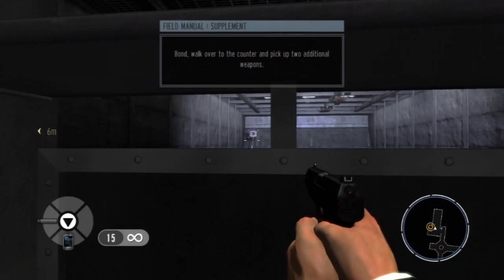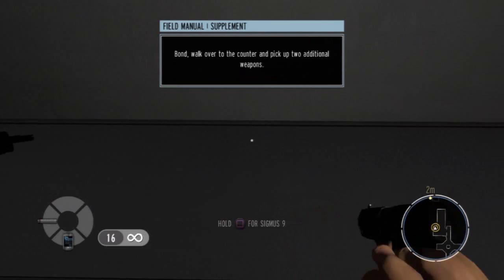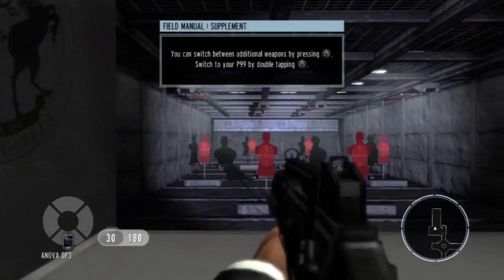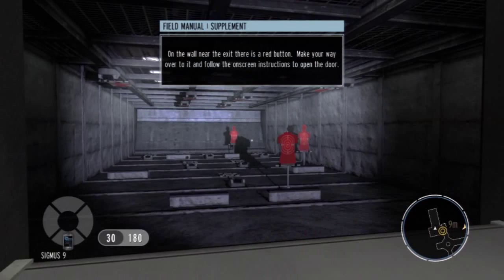This is an updated version of GoldenEye brought forward to the future and we are playing as Daniel Craig, Accountant at Large. That's an empty reload — those are unique to this version. The Wii version only has one reload per weapon and also has a different gun here. We've got the Sigmus, which is an MP5N, and the ANOVA DP3, which is a G36C, and it has an ejection port on the wrong side.